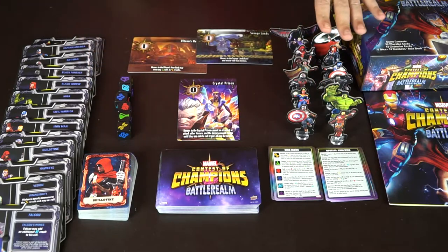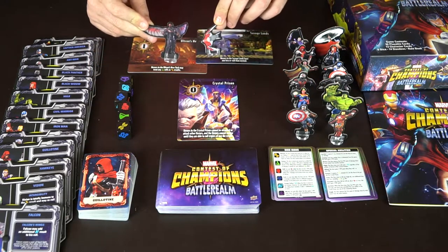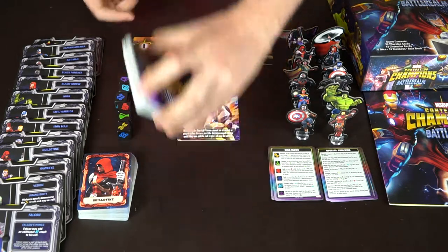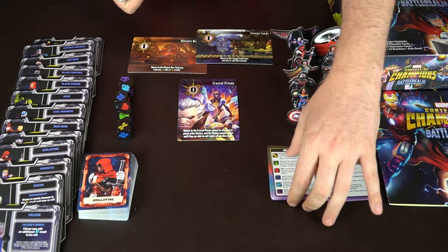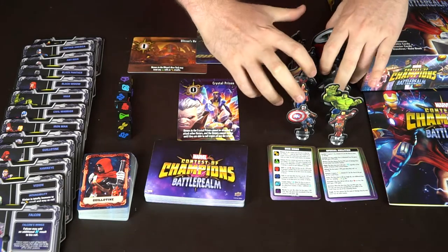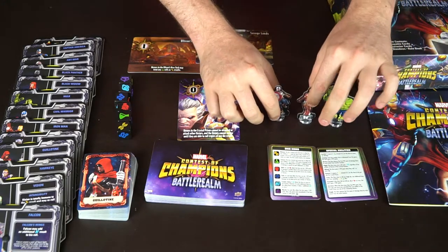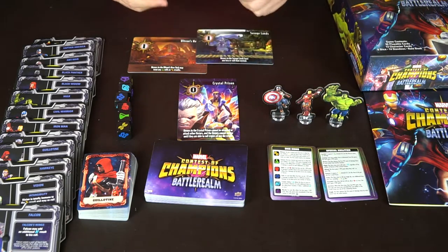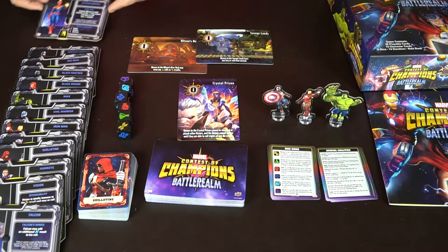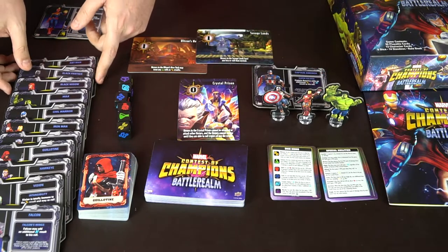All the different standees come with one unique standee, except for one character who comes with two because his card has special abilities. You're also going to notice the different location cards and the player aids. When you start the game you simply select your players - we'll go ahead and use Captain America, the Hulk, and Iron Man. You can play three to six players but we'll do three for right now. Let's find Captain America first.